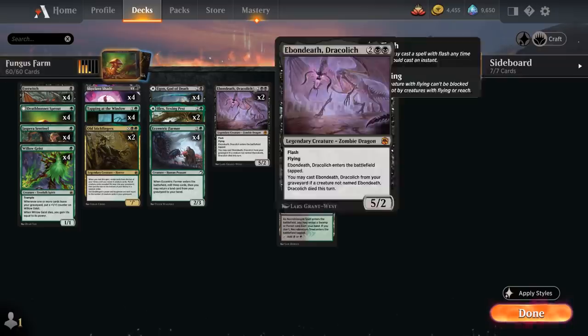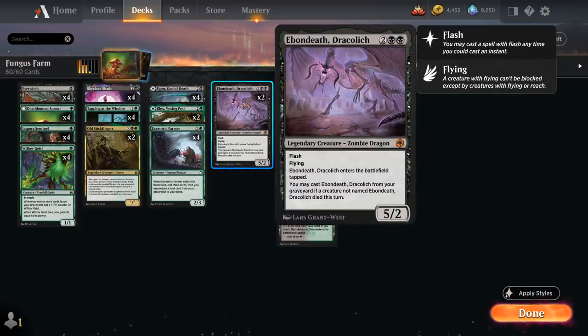At 4 mana we've got 2 copies of Dracolich, the 5/2 Legendary Zombie Dragon with Flash and Flying that enters the battlefield tapped. We can cast Dracolich from our graveyard if a creature not named Dracolich died this turn.